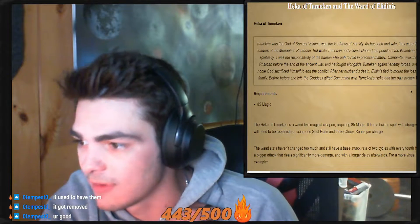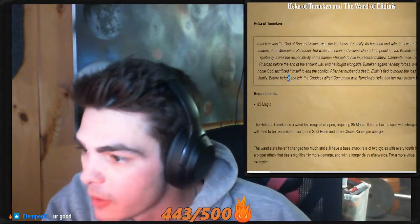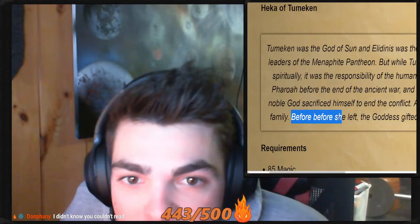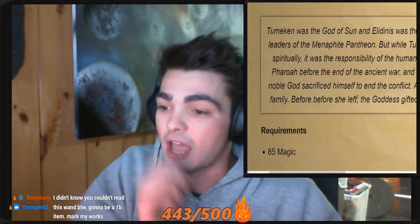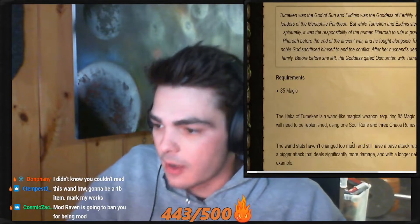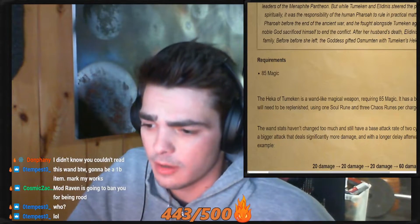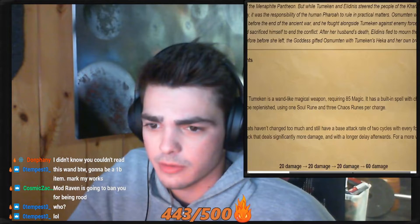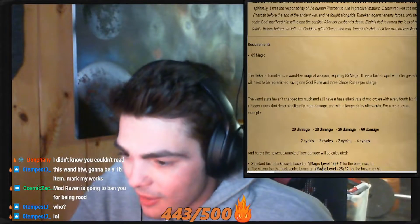Wait — how do you guys mistype two 'befores'? Before she left, the goddess gifted Osmumten with Tumekin's Heca and her own broken wand. The requirements are going to be 85 magic. The Heca of Tumekin is a wand-like magical weapon requiring 85 magic. It has a built-in spell with charges which will need to be replenished, using one soul rune and three chaos runes per charge.